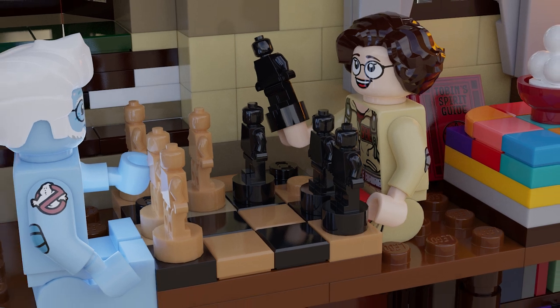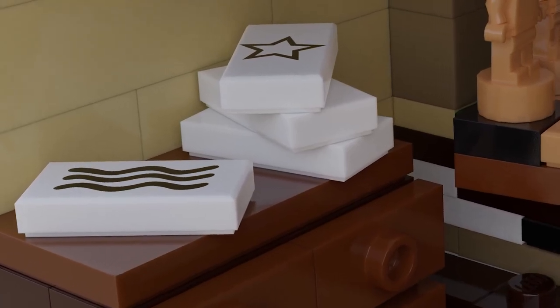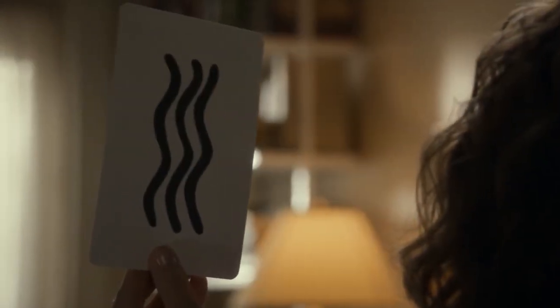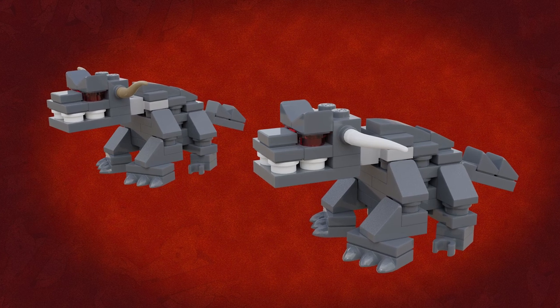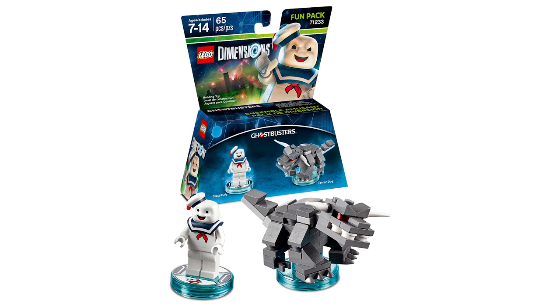On the far side of Phoebe's bedroom is a bay window with the chess set that Egon's ghost first uses to communicate with her. In front of that there's a chest of drawers with a stack of Zener cards on top. These are the cards that Peter used in his ESP test in the original Ghostbusters film, and they pop up again in Afterlife's mid-credits scene. You may have noticed a few more cards scattered around the rest of the house.